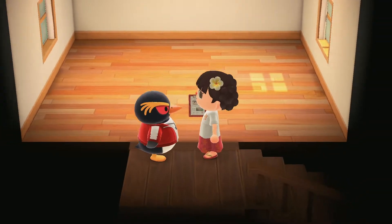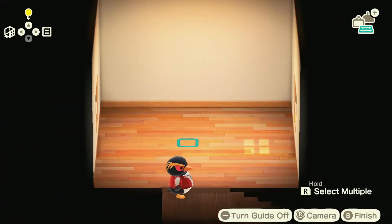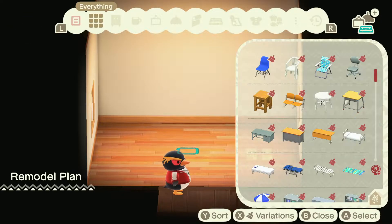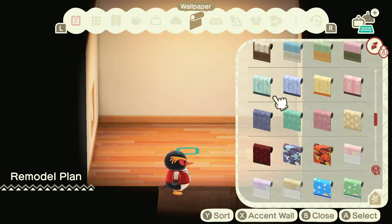I want a second floor. I wouldn't mind having a little more room. So we're going to have to do an accent wall, obviously, because he's looking out at the ocean.